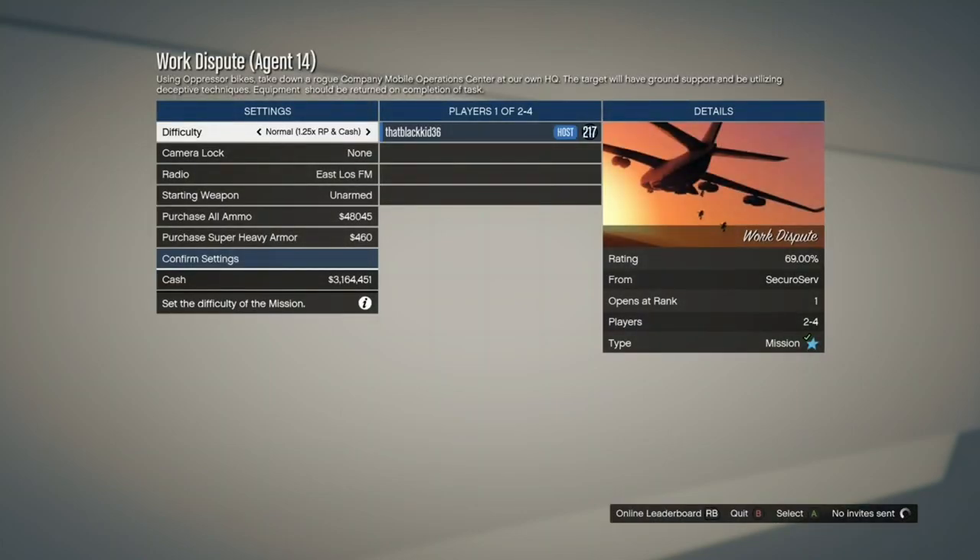If you don't have this mission, you'll have to do all the other missions before it to unlock Work Dispute. Also, you have to be the host of this job to get the black body armor that we need. If you're a friend in someone else's session you get one black body armor, but to get the red body armor — which we don't need — you have to be the host.